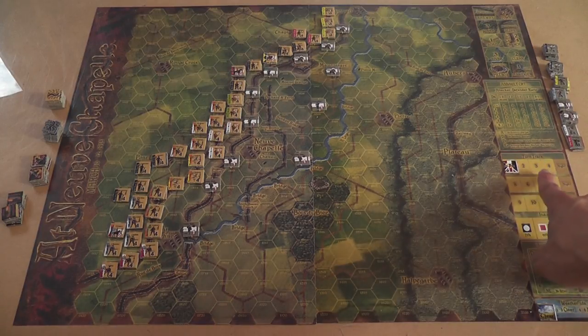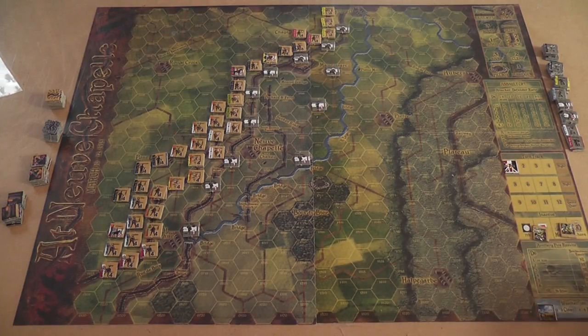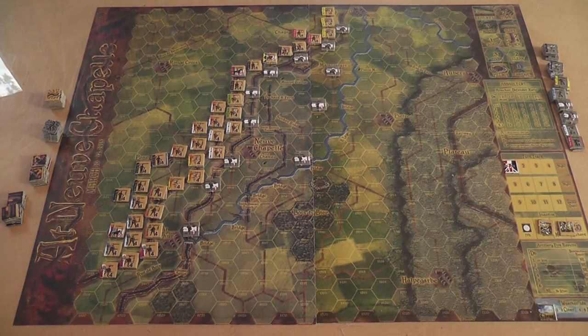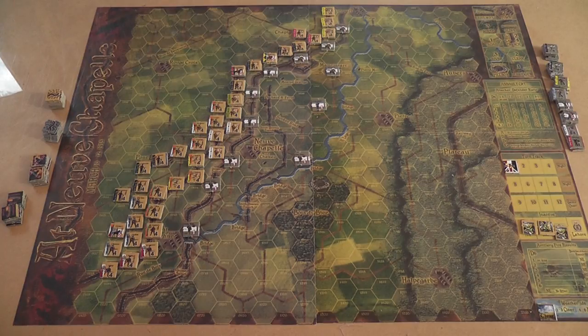Starting from turn three, the British player needs to roll a die each turn for each of the four divisions — there is a 50% chance that a division will remain inactive that turn. You place markers on the board to indicate which of your divisions are inactive. So maybe one turn two divisions will be inactive, next turn different ones, next turn only one — or maybe really bad, the majority of your forces will be inactive. The British start becoming confused, finding it harder and harder to make even minimal gains after the initial push, and you'll essentially be forced to defend whatever you achieved on day one.